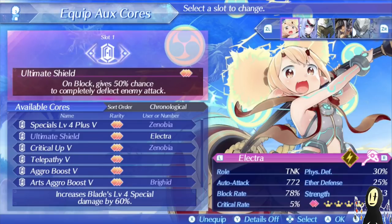This is extremely useful — even though you will get hit by a big knockback attack, it'll still knock the driver back, but no damage will be taken. This is extremely useful and something that you definitely want to have on Electra.